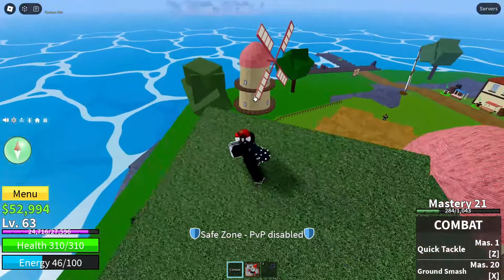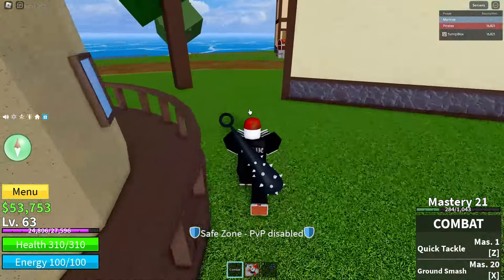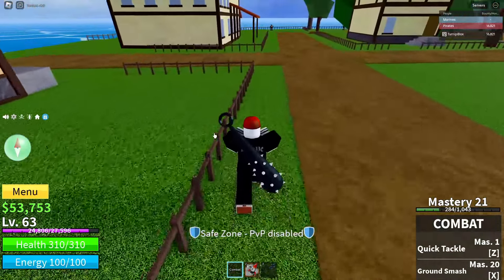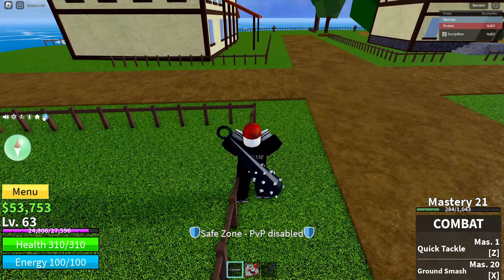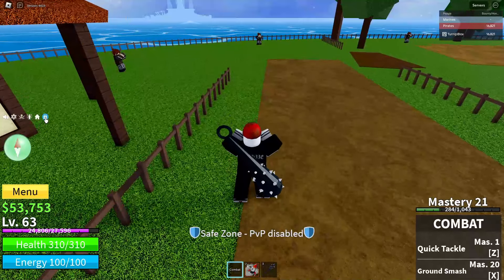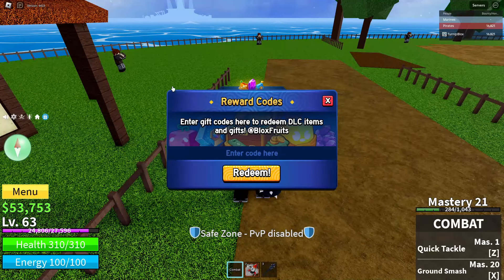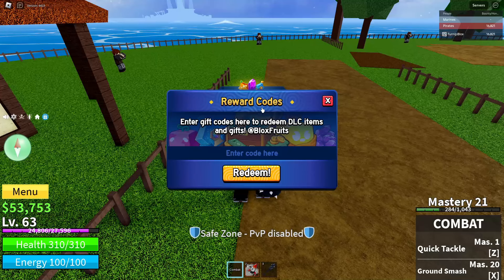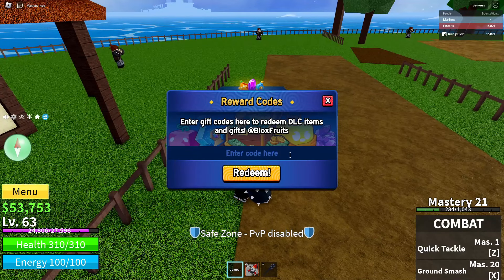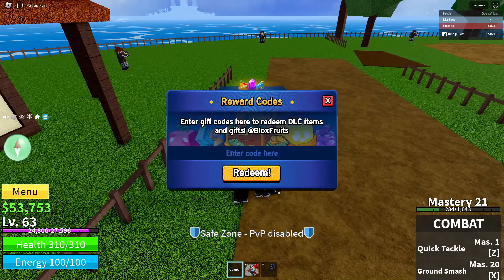For the code, what you're going to want to do is take your mouse — or if you're on tablet, tap the little blue circle with a white present on it. Go ahead and click on that icon. A little box will pop up saying 'Reward Codes — enter gift codes here to redeem DLC items and gifts at Blox Fruits.' Right below that it says 'Enter code here,' and below that there's a big orange Redeem button.